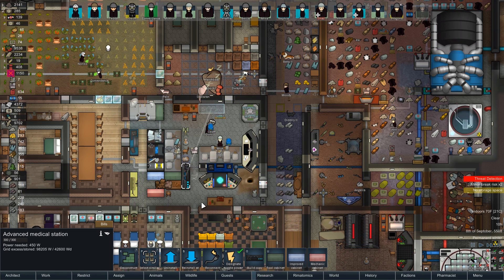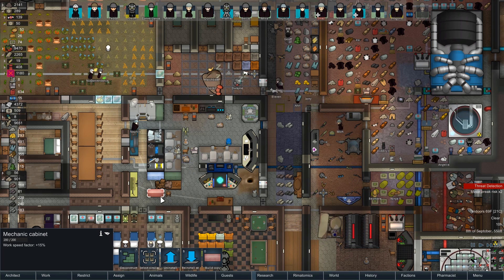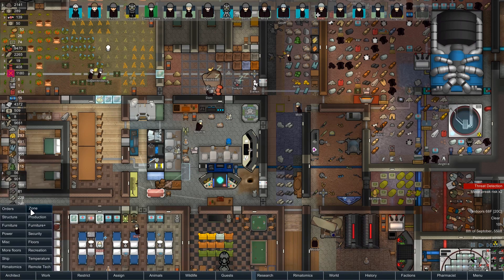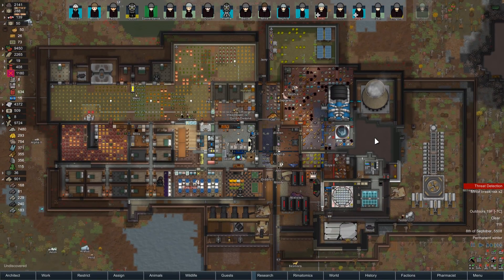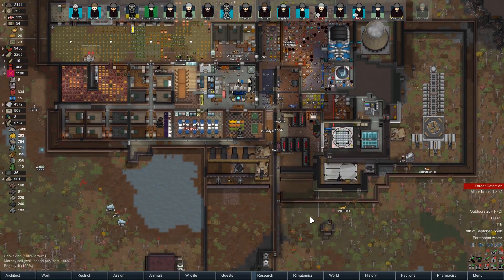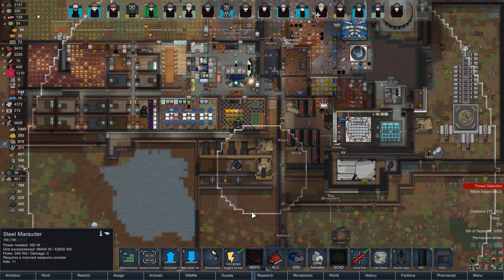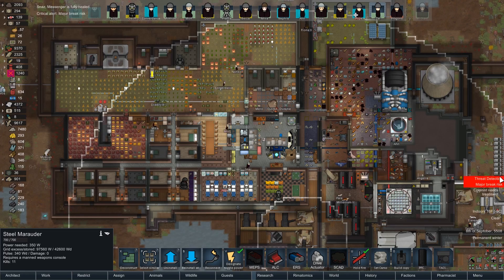Let's put the advanced bionics over here so the workbenches can reach everything, since this workbench isn't currently reaching all the way over. We definitely need more power because I want to keep all our weapons working. As fun as it would be to have more than one steel marauder, I really don't think we can use the power — that thing uses a hilarious amount of electricity.